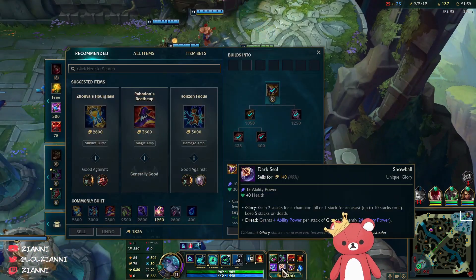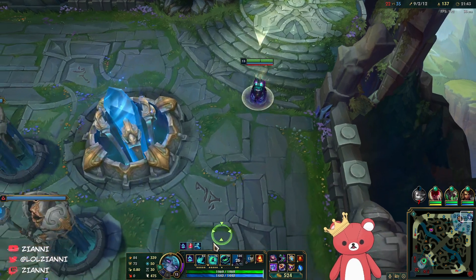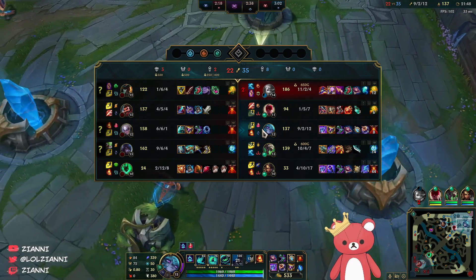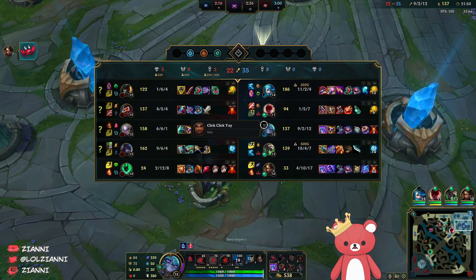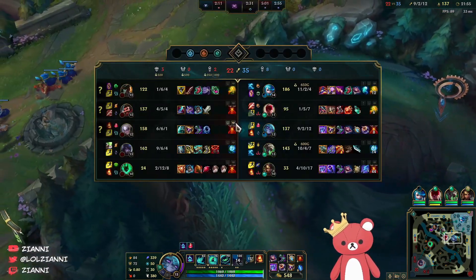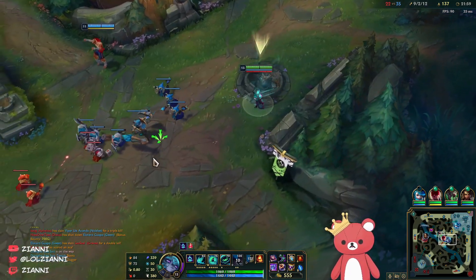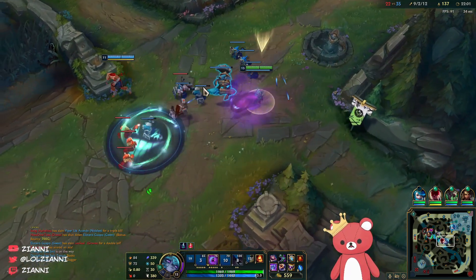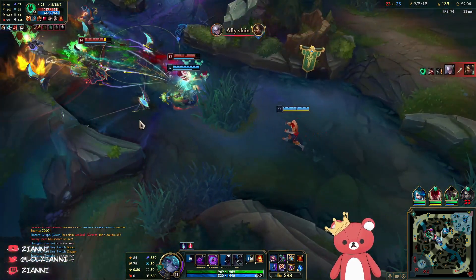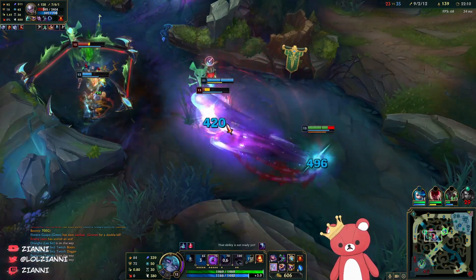It doesn't solve the damage issues she has — she still doesn't do enough damage if you fall behind. The only way you can consistently get ahead early is by forcing your team to fight with Lee Sin or any early game jungler, which doesn't happen too often. So pretty bad with triple AP, we just got lucky that the enemy team ran it down. Vex is just different — it's a different dynamic for higher ELO. But you guys are going to really enjoy the current Vex state.